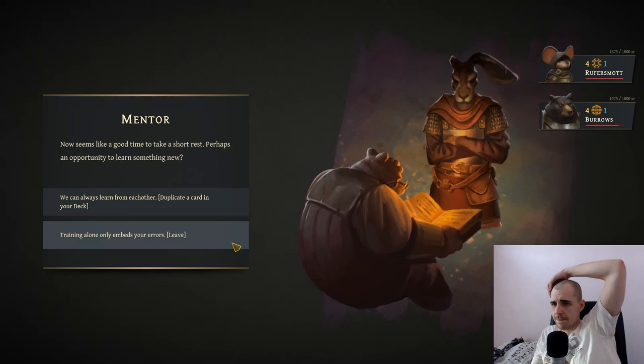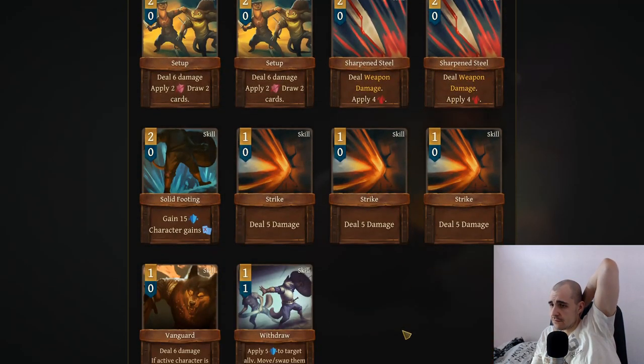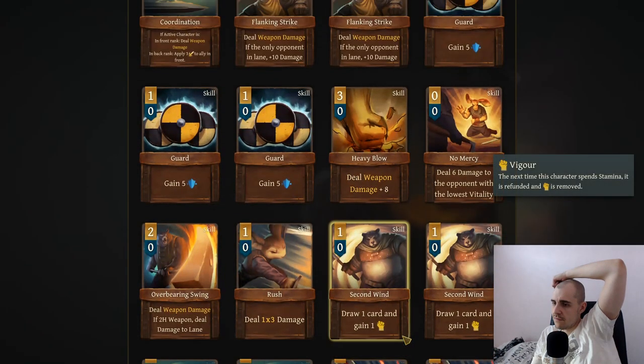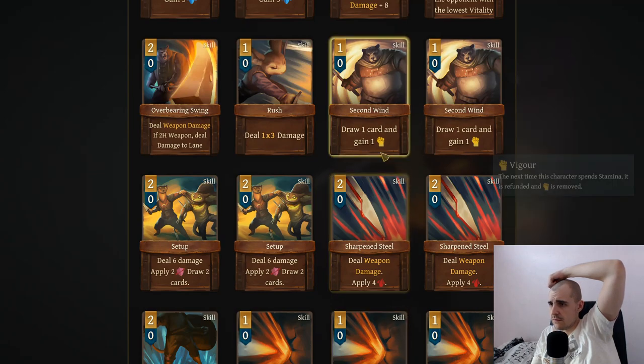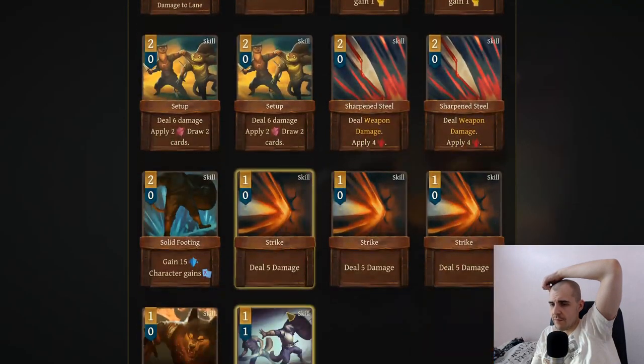I don't care. Duplicate a card in my deck - okay let's do that. Heavy blow is good, I kind of like setup, I really like setup. That draws two cards - that's pathetic damage. Heavy blow is good. Let's just keep going for more draws. Gain one vigor. Let's go for setup - I need draws. My second wind is okay - I need setup. Let's go for setup. I need draws above all.